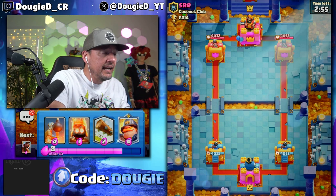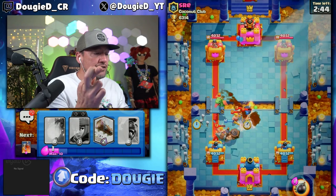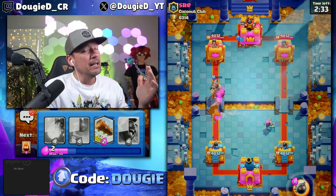My opponent went straight in with like everything at the river, so we're just crossing fingers. We're going to be fine here. The Baby Dragon is going to be a little annoying, so I'm actually going to get the Firecracker down right now and try to take it out a little bit faster. Baby Dragon actually may not have gotten a shot off, but still — I'm not too worried. Probably going to activate King Tower here, but not too worried.